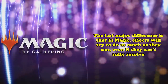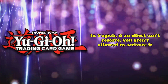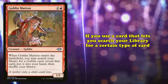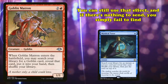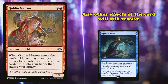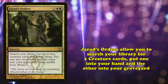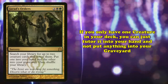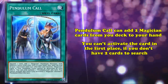The last ruling difference is that in Magic, effects will try to do as much as they can even if they can't fully resolve, whereas in Yu-Gi-Oh!, if an effect can't resolve, you aren't allowed to activate it in the first place. In Magic, if you use a card that lets you search your library for a certain type of card and it turns out you don't have a card of that type, you simply fail to find, and if that card has any other effects, they still happen. For example, if you cast Gideon's Order which allows you to tutor out two creatures, putting one in your hand and one in your graveyard, but you don't have more than one creature in your deck, you can add one to your hand but won't put one in your graveyard. However, in Yu-Gi-Oh!, if you have a card like Pendulum Call which adds two Magician cards from your deck to your hand, you simply aren't allowed to activate it if you don't have cards to add.